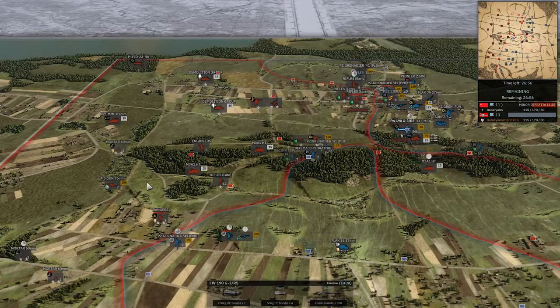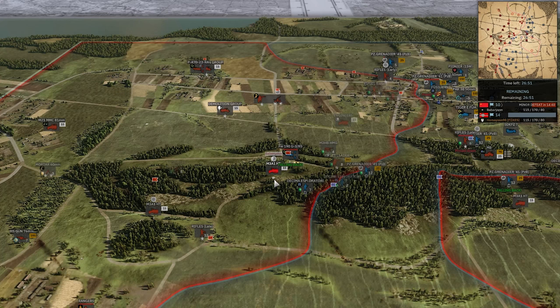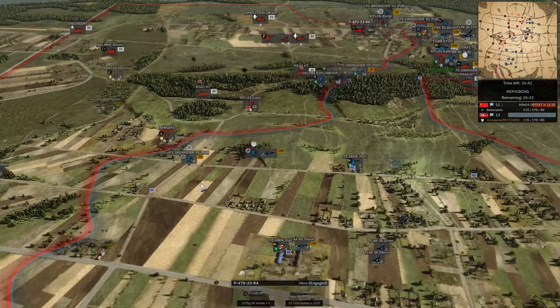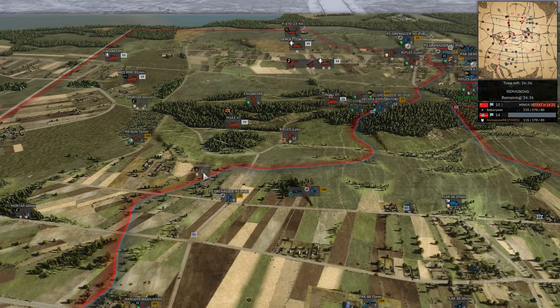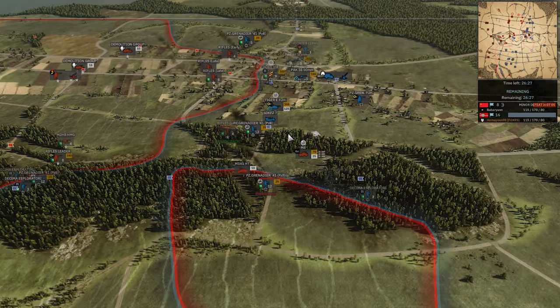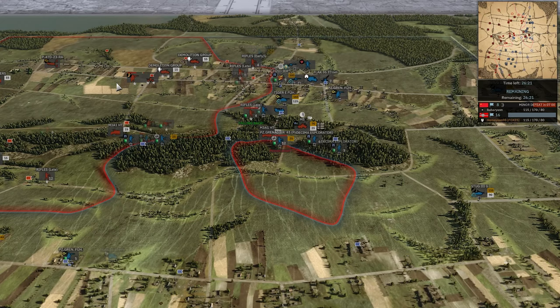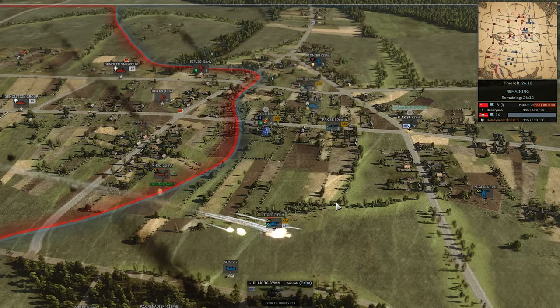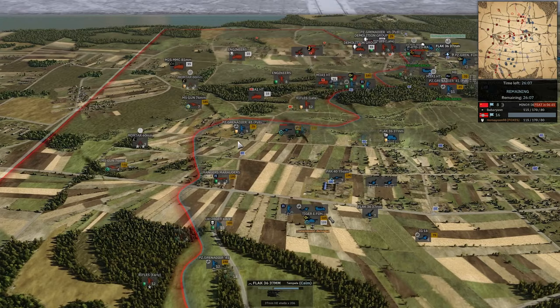Focke-Wulf coming in to hit the M5 gun, but the 40mm Bofors is pretty far forward and does catch the Focke-Wulf. P-47 coming in for a bombing strike, unfortunately it just hits the two-man Decima squad and doesn't really do anything. Rangers caught out in the open — why would you call in this unit here? Back to 15-9 briefly. Barb's push in the center finally crumbling. P-47 with rockets — the Tiger was already damaged and down the Tiger goes. Pretty big kill.